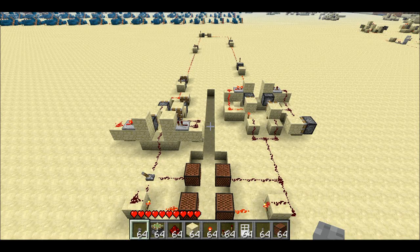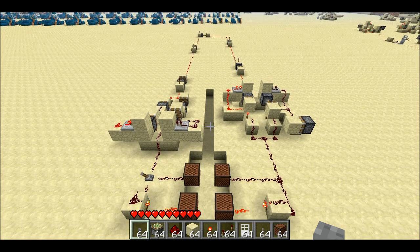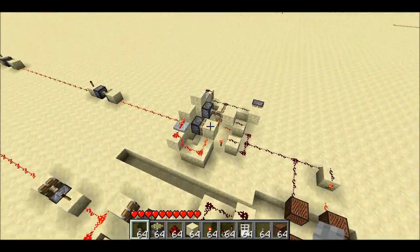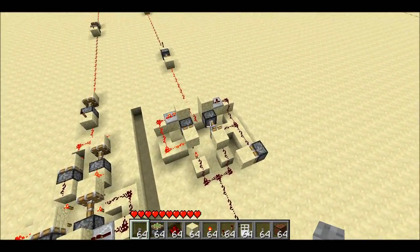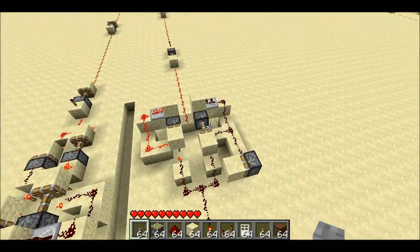Welcome back, Seth Bling here. Yesterday I posted a video showing how to make logic gates and repeaters that behaved a lot like normal redstone gates and repeaters, except they are instantaneous. They were also a lot bigger. A lot of people thought it was cool, but they also thought that this was too bulky to be used in any real applications.